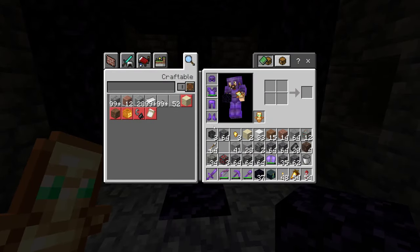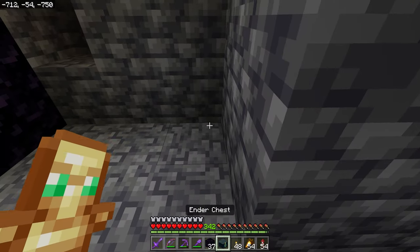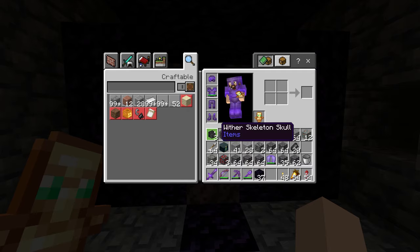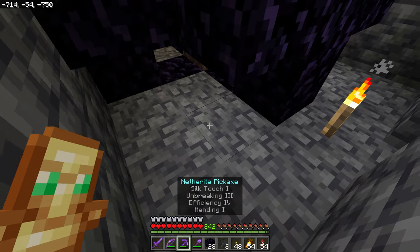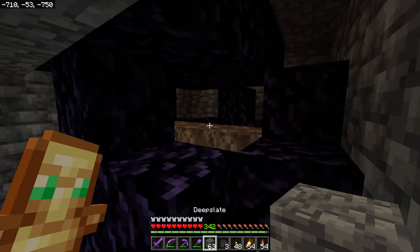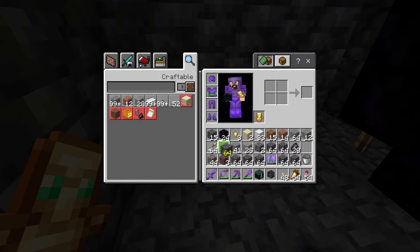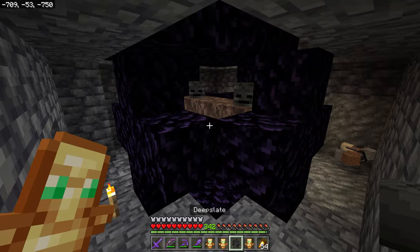I have all my netherite gear on with Protection 4 on most pieces — one has Fire Protection so we'll keep that. We'll place the soul sand and skulls here, here, and here and block up the area to keep the wither from escaping. I'll also dig around this area just in case I need to get around him. I'm going to grab a few totems of undying just to be on the safe side. Let's go!